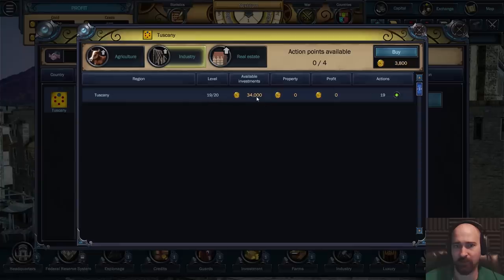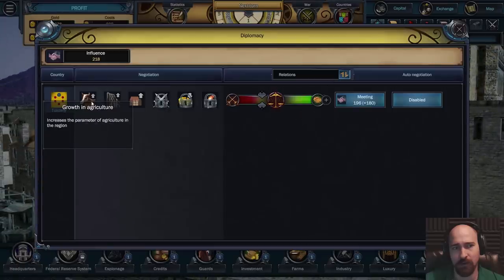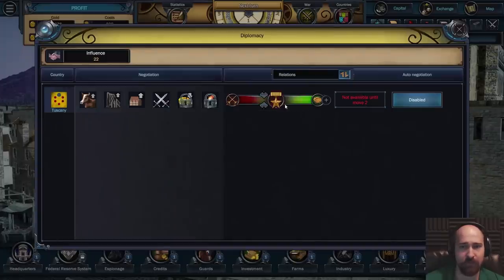Level 19 out of 20. Available investments, $34,000. Property, profit, actions available. Buy. I just spent money. Increase the region's industry parameter - I think I just increased the industry. Industry in four moves. What are action points? Should we do the meeting? Fine. Respect. Next level of relations is at 876 out of 1049.